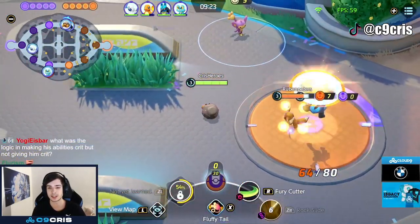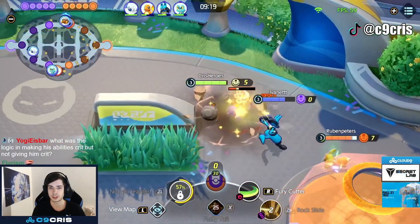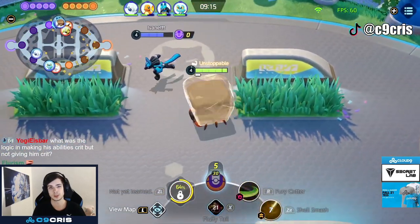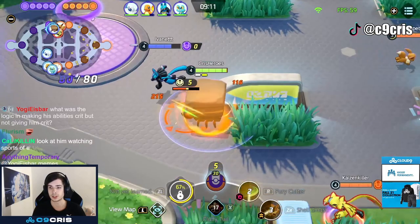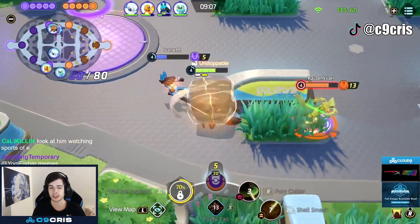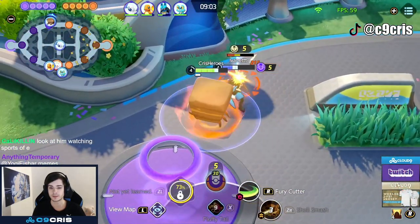We already got a kill very fast. We're gonna be very aggressive with Fluffy Tail really early game, just trying to steal and get the last hits. Fluffy Tail it fast, get a little level 4 already, take the outside camp. My Lucario is very aggressive from the start, which gave me some time to do my own things. Furry Cutter is your early game last hitting tool, together with Fluffy Tail.